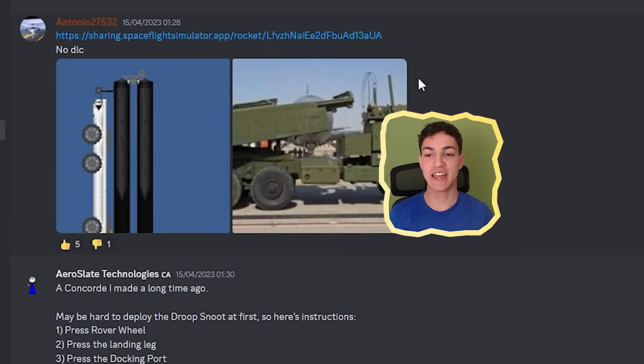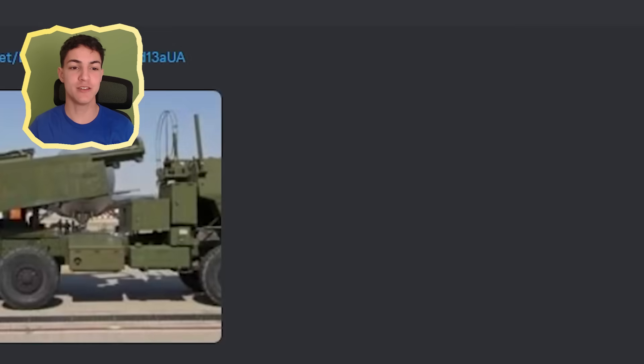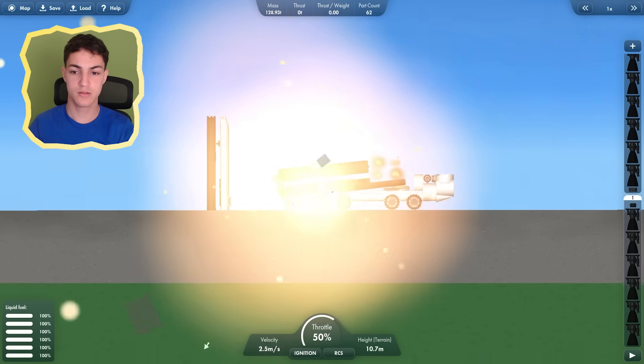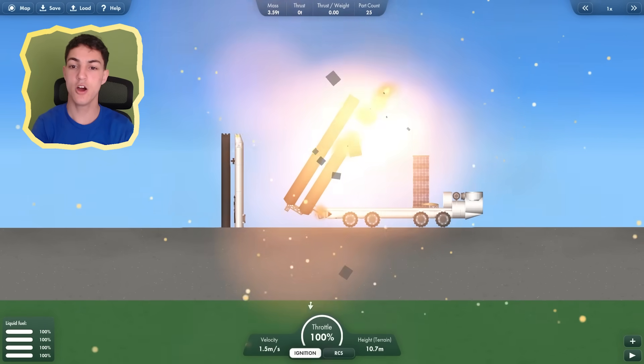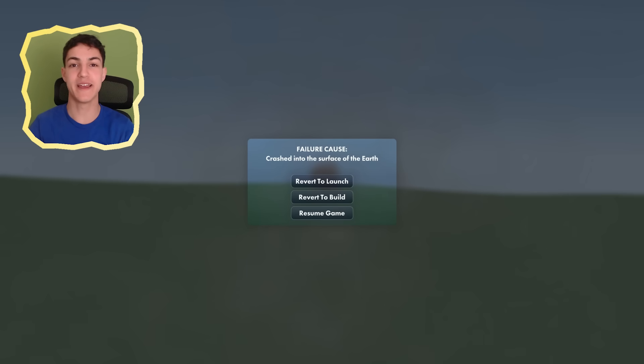The first blueprint was sent by Antonio. Apparently it's supposed to look like this, so I guess we're going to see. It already looks interesting, so let's launch. I don't think that was supposed to happen. Oh, it's a rocket — and this is a better weapon than anything I've ever made.